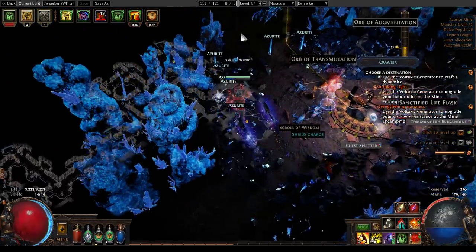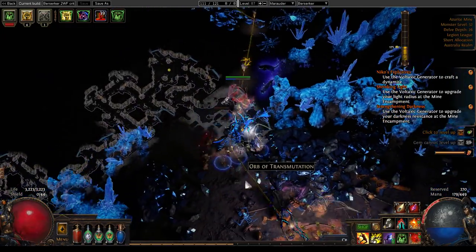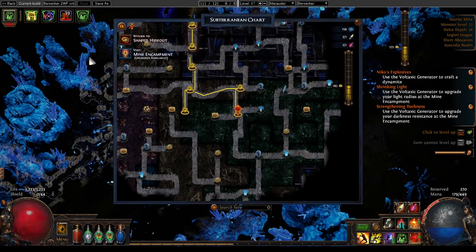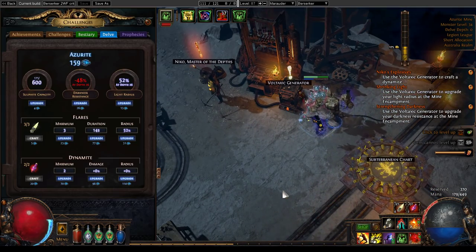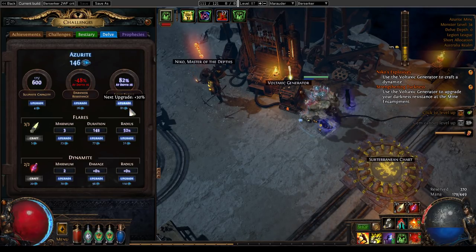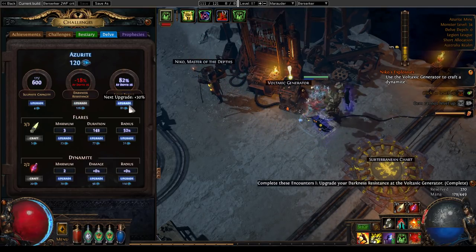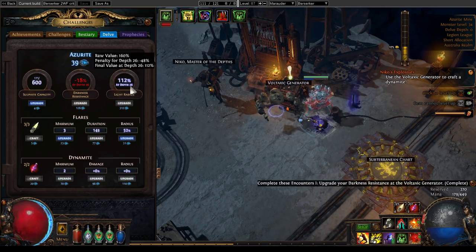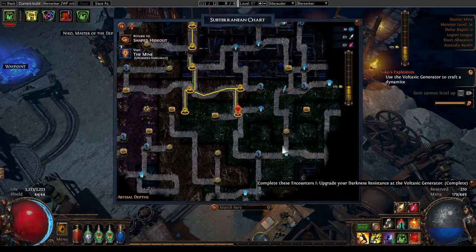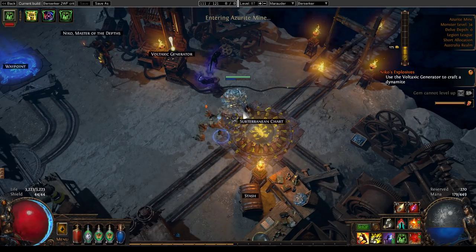So after this, I'm going to go and spend this Azurite. I'm going to prioritize the cheapest upgrades, rather than having some ruthless approach of prioritizing one type over another. So we go to the mine encampment, to the Voltaxic generator — upgrade radius, upgrade darkness resistance, and we can also afford to upgrade the light radius again. 112 is getting comfortable, but it'll fall fast because we're digging straight across to get the Azurite.